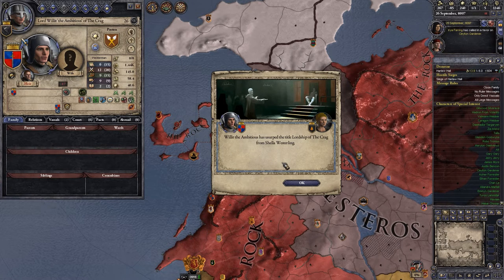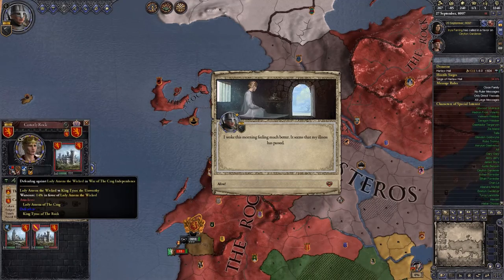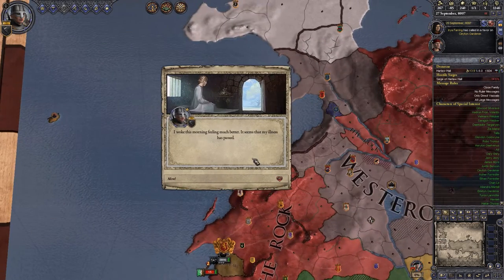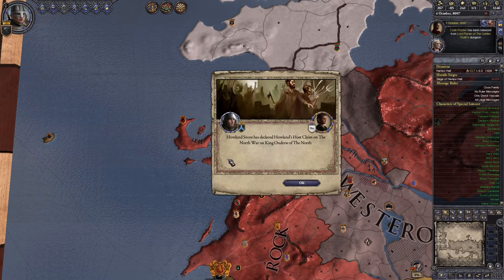Willett the Ambitious has usurped the lordship of the Crag from Sheila Westerling, so Pastons now control the Crag. But the Crag is still in war with the Rock. I woke this morning feeling much better — my illness has passed. It would be nice if the wound went away too.